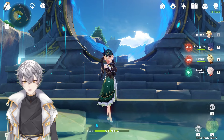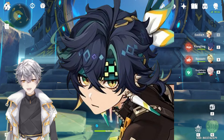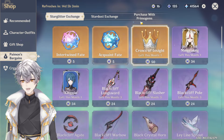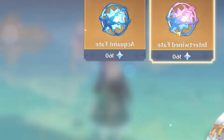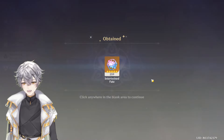Hello everybody, welcome back to another video. Today I'm gonna show you my progress of the prep for Kinich. I've got like 41k primogems, all for Kinich. I can exchange for 259 intertwined fates and I'm gonna exchange it now.